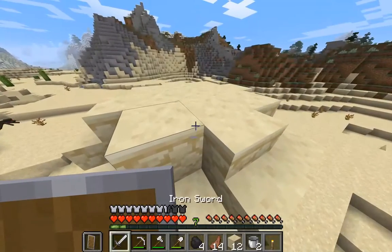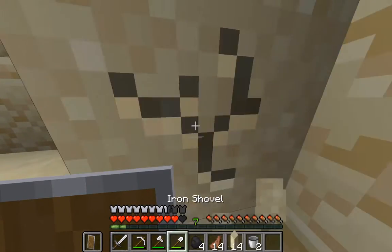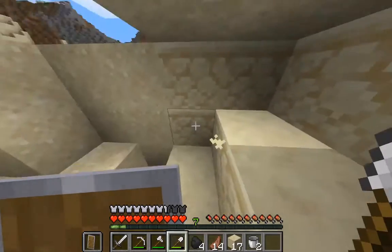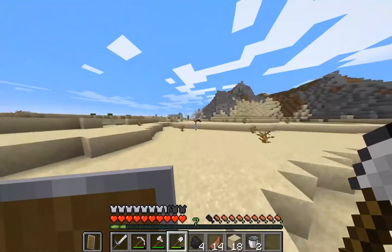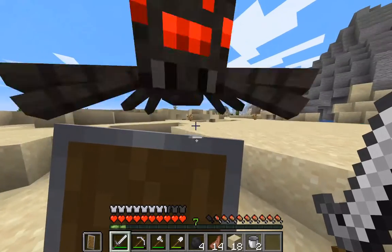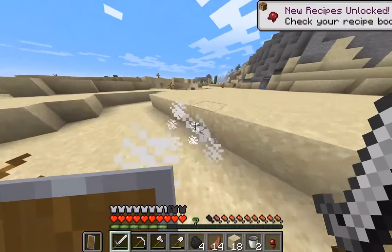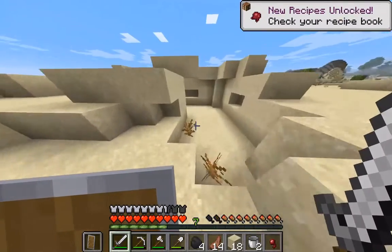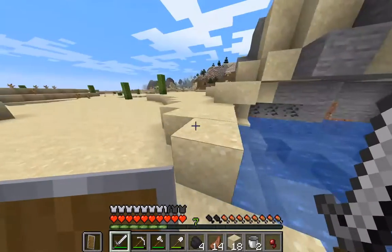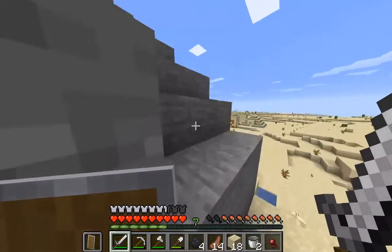There's a spider there, I saw that. I'm gonna kill that over there - no spiders in my house. Oh, I thought there was like a little cave system. Okay, here we go - easy. Let me just explore some of this. Nothing. I did not find a village unfortunately, but that's okay.